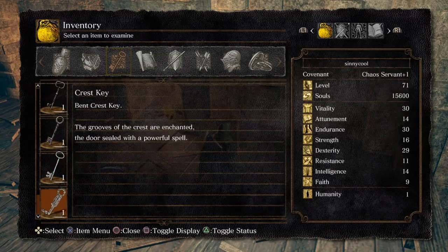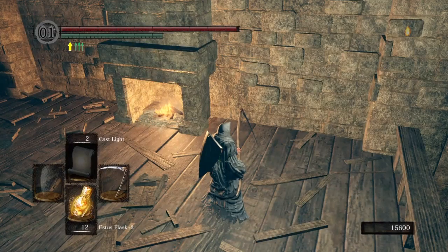There's a little wooden plank that you have to either jump off or flip off to get to this platform with the fireplace, and you'll get this item. The Bent Crest Key — 'the grooves of the crest are enchanted, the door sealed with a powerful spell.' We had a locked door earlier after we beat Artorias, so I'm guessing that's where it goes.